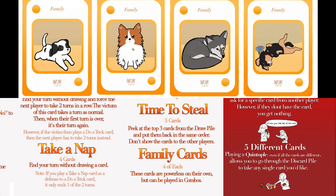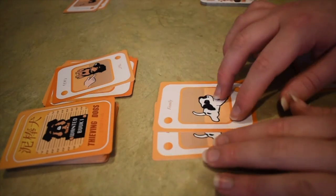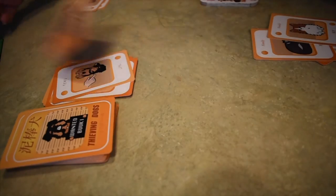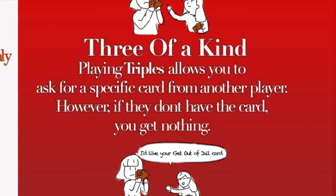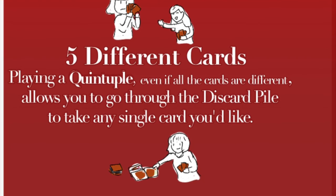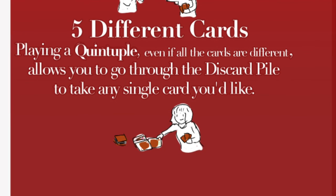Family cards. These cards are powerless on their own, but they can be played in combos. Two of a kind: playing pairs allows you to steal a random card from another player. Three of a kind: playing triplets allows you to ask for a specific card from another player; however, if they don't have the card, you get nothing. Five different cards: playing a quintuple, even if all the cards are different, allows you to go through the discard pile to take any card you'd like.